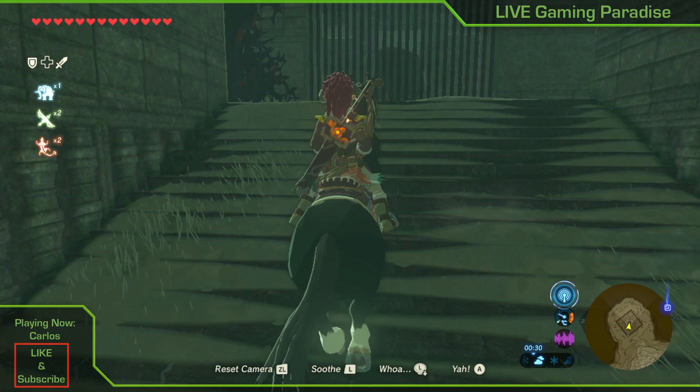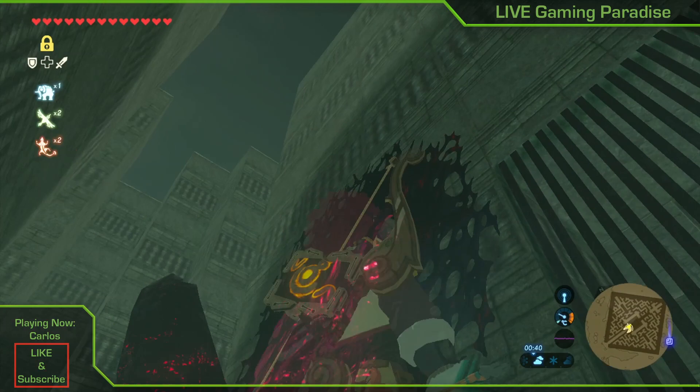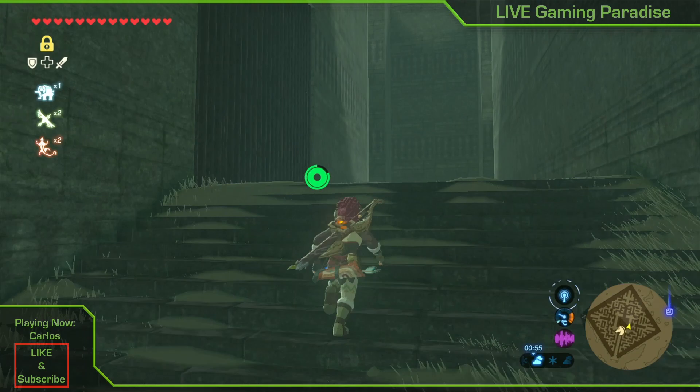To the left you have corruption, and to the right and to the back you have corruption again, and you can't go anywhere. You can't go down those stairs. The only way I can see doing this is to go all the way to kill that eye thing to stop the corruption and make it go away.